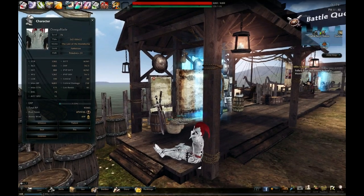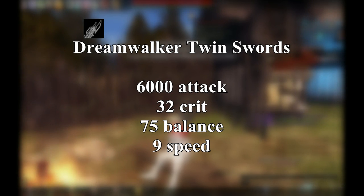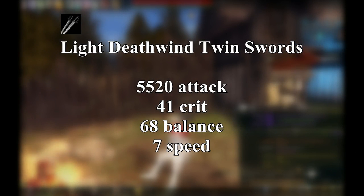Defense is placed last because proper use of Slip Dash lets you avoid getting hit more often than not. For level 60 Twin Swords: Dreamwalker Twin Swords have high attack, speed, and balance, but an abysmal crit rate. Raiders Twin Swords are kind of the opposite — low attack, speed, and terrible balance, but the highest crit rate of every Twin Sword in the game, including level 80s. Light Deathwind Twin Swords are the all-arounders — attack is a bit low, but they've got pretty good crit, balance, and speed. You can compare these to Twin Sabers, which are basically the same but trade a little crit for a little speed.